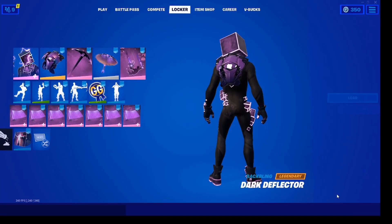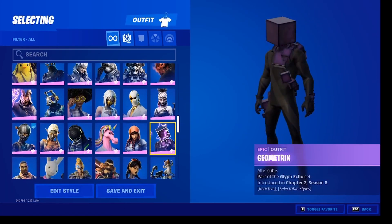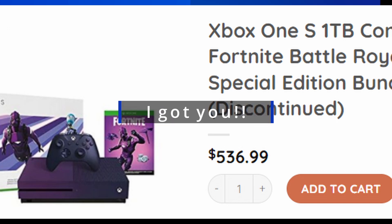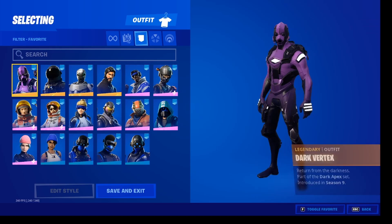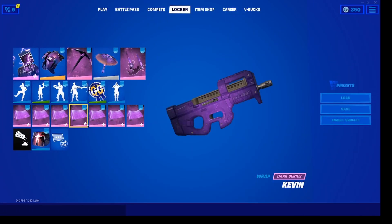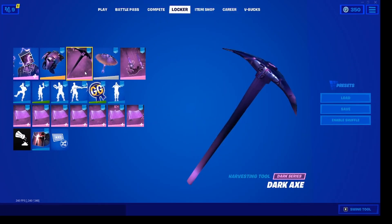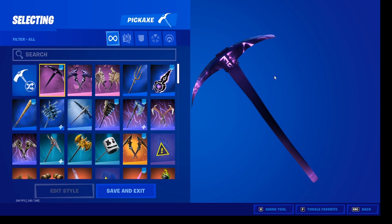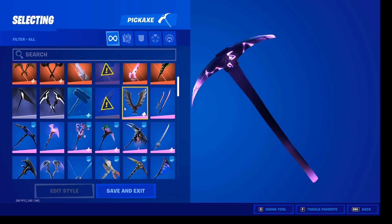This skin — I don't remember if it was like 300 for Xbox or maybe 800 now because they don't really sell them anymore. It comes with this skin, a glider, and a pickaxe. I personally like this pickaxe better.